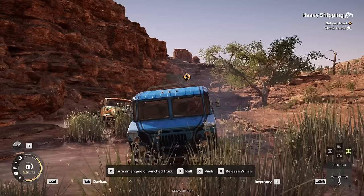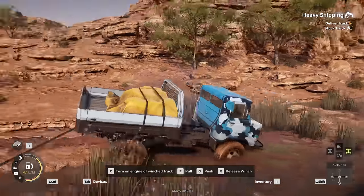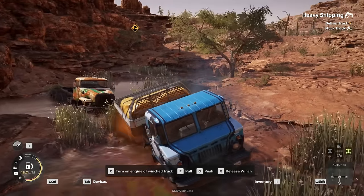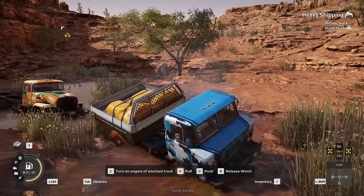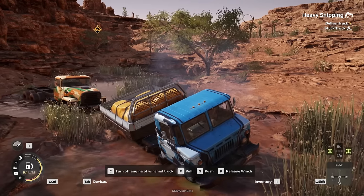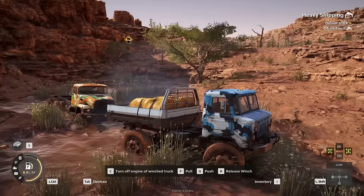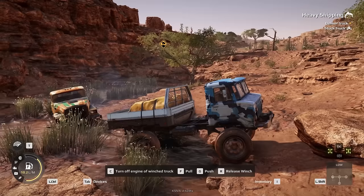Do I have to get him up there? Deliver truck - up there? Are you serious? Okay, pull him out. Oh no, can I do this? Maybe low gear, diff on. Come on, pull. I could turn on the engine of the winch truck - let's do that. There we go, maybe this will help. Yep, there we go. All right, now we just have to get this truck back up the hill. Can we do that? I don't know.